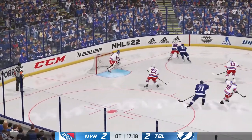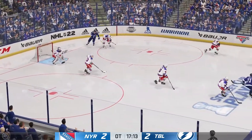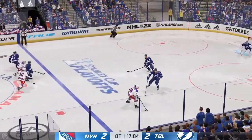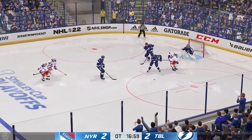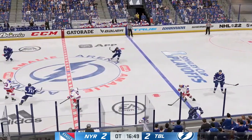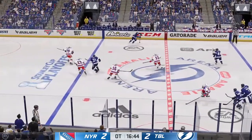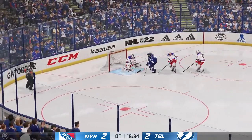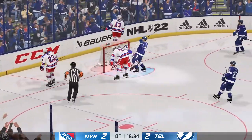Stamkos. Snapper from the slot. And that goes off the player in front. Pass to Strom. Streaking into the attacking zone from the right. Great reach with the stick by Strom. The Bolts have it now. Moves it to Sorelli. Looking to end it.